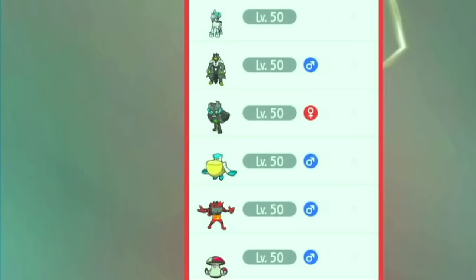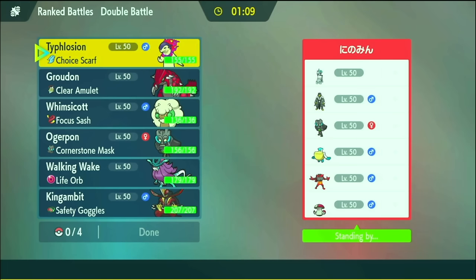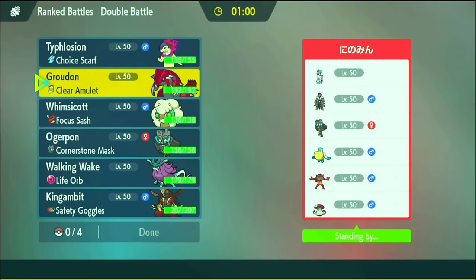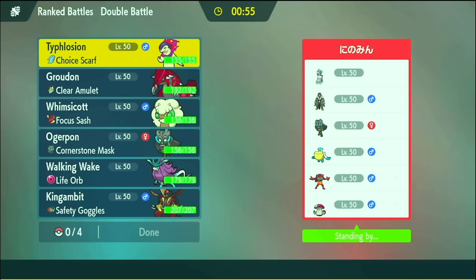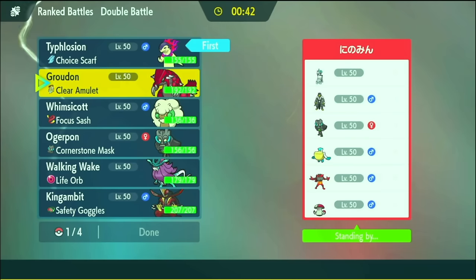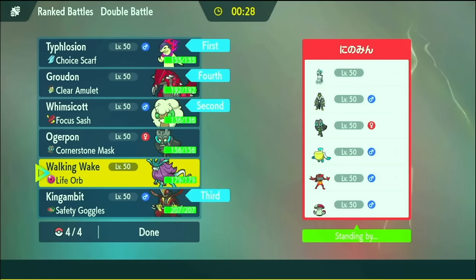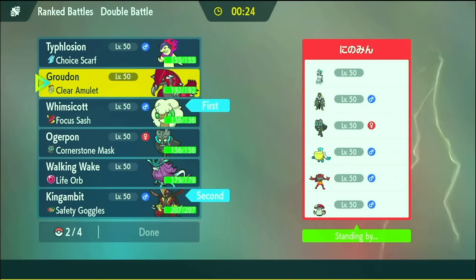We've got a Pelipper — No! No! No! King's Gambit seems good here... except Pelipper and probably Water Urshifu. They don't have anything to block priority, which is good. Typhlosion on lead doesn't seem like the worst idea — it'll at least give me some information with Frisk. And maybe Whimsicott... no, maybe Groudon. This Pelipper could come in at any time and cause problems. I do want Whimsicott because Encore can mess stuff up. Obviously I have King's Gambit, and then I guess I need Groudon, but I also want Walking Wake.